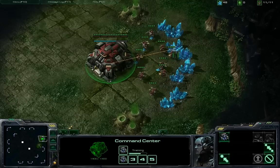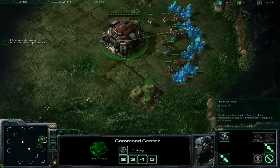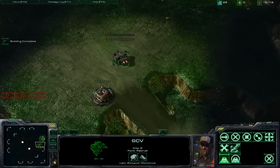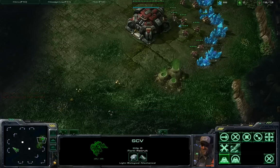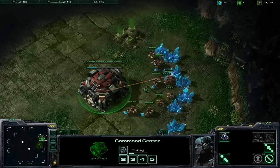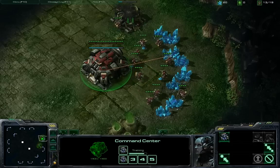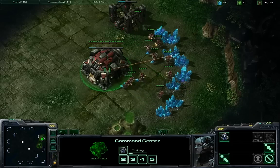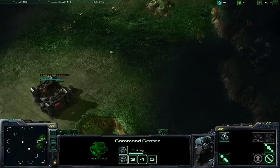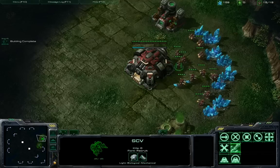You'll find this strategy against gold level and below — you're probably going to win a good 75% of your matches, but once you hit platinum and diamond division, it's really not going to work at all. It's pretty easy to counter and knowledgeable players will be ready for it. So this strategy only gets you so far, but at the same time it gets you some free wins early on. You want to wall off your front line, not for defensive purposes, mostly to keep the scouts out so they won't know what you're up to.